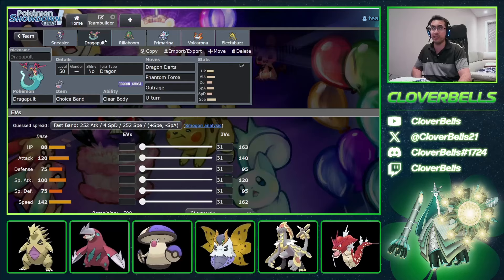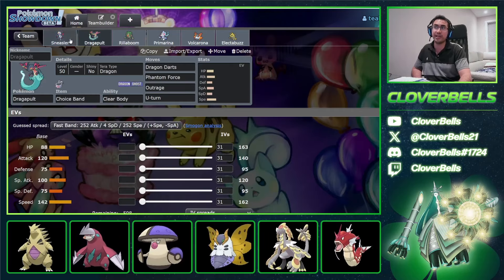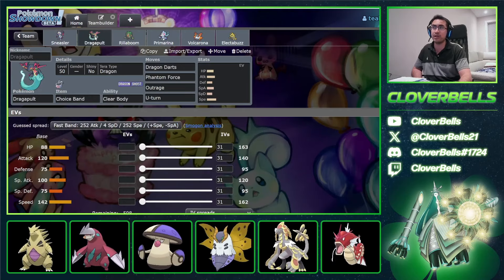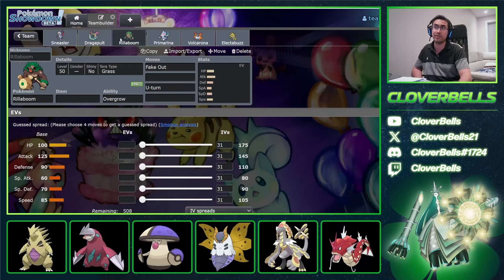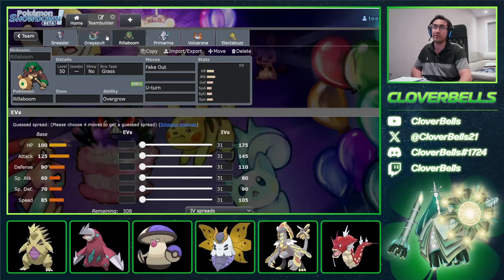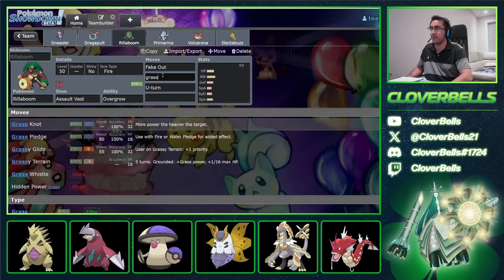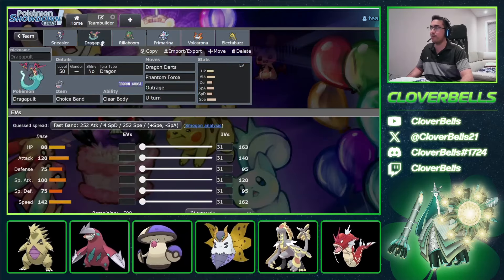With Protect, that helps a lot. Being able to pivot with Dragon Bolt is always good — deal some chip damage and come back later. For the Rillaboom, standard stuff: Assault Vest with Tera Fire, Fake Out, Grassy Glide, U-Turn, and Wood Hammer. For Dragapult, it's going to be Bandit Pult — Bandit Pult is so strong here this time around, especially with so many Fairies besides Primarina and occasional Whimsicott. Dragon Darts will do a lot of damage, Phantom Force, Outrage for raw damage, U-Turn for the pivot.